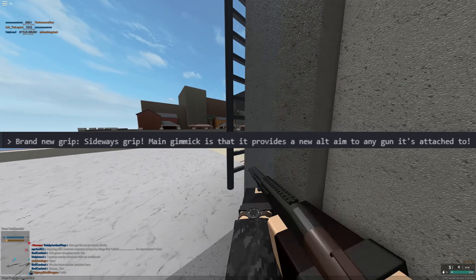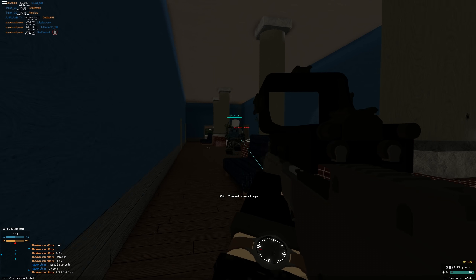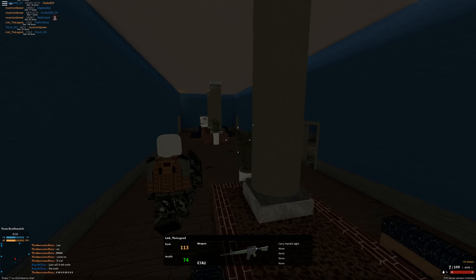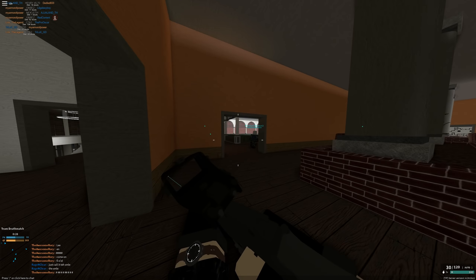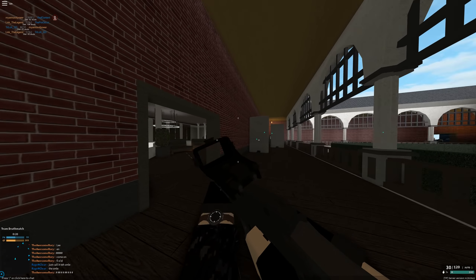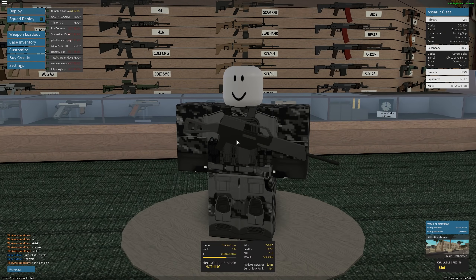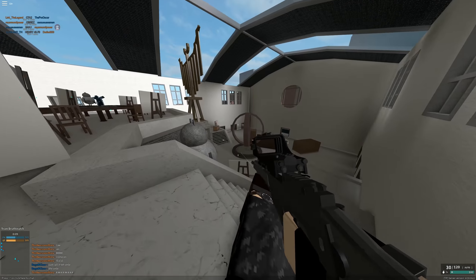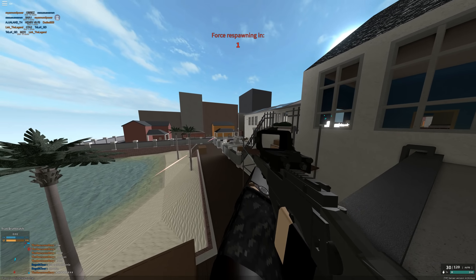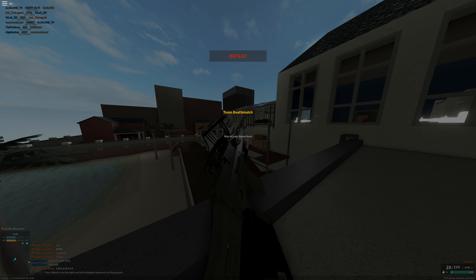Brand new grip — the Sideways Grip. The main gimmick is that it provides a new alt aim to any gun it's attached to. But I have a little critique: it doesn't give you enough pros to actually be used. You could use a folding grip and then just use the AMT Terminator if you wanted alt aim that's actually good, getting low recoil. The AMT Terminator has the best alt aim in the game because of its low 1x magnification, while the sideways grip has 1.3x. I really don't see a reason to use this — folding and AMT Terminator would just be better.